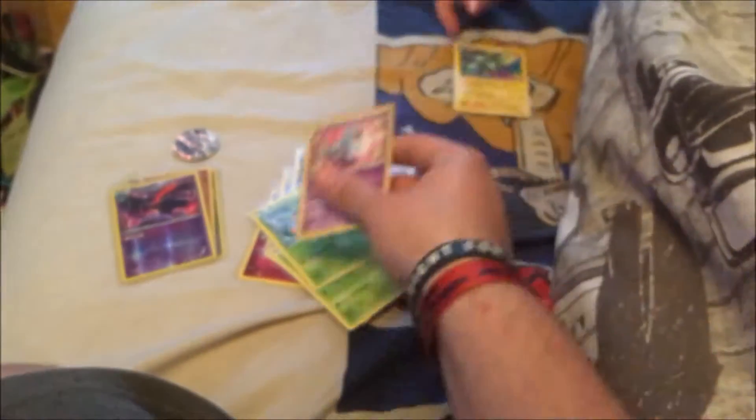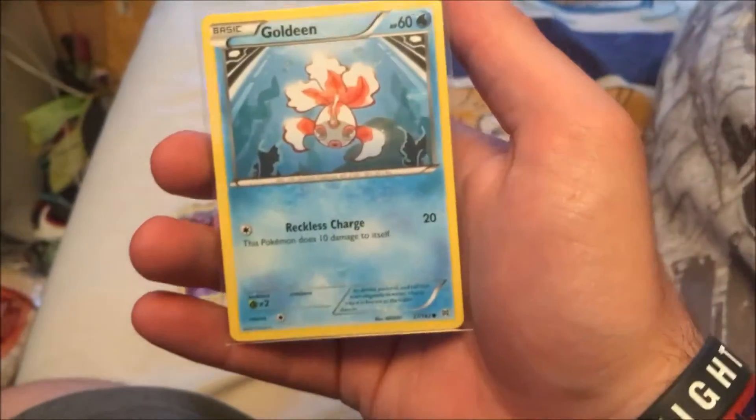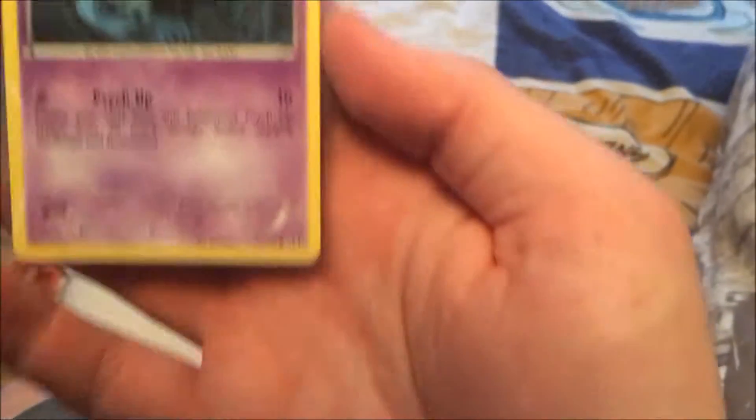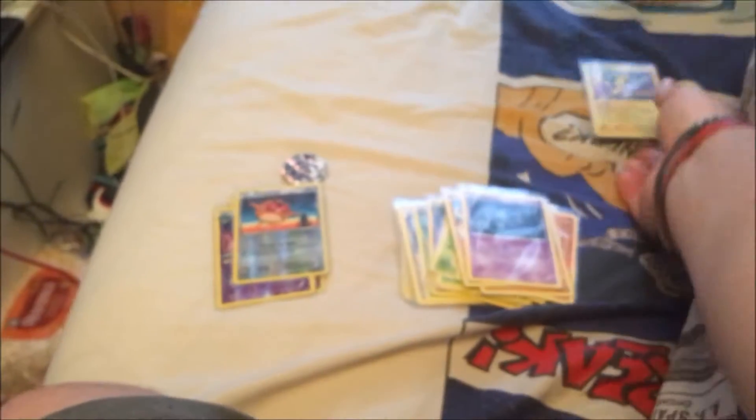From pack three: a Wobbuffet as the first card, a Magneton — had one last episode — then a Teddiursa, and a Goldeen, which is a pretty cool card. Then another Cyndaquil — if I see another one next week I won't be happy. There's a grumpy Hippopotas, maybe it hasn't eaten enough, and a Cubchoo.